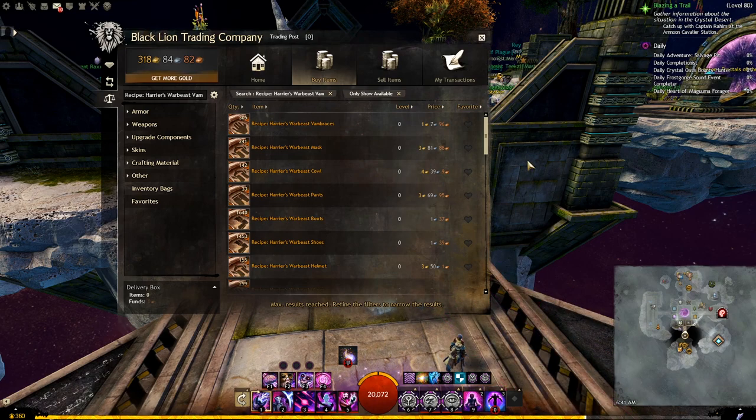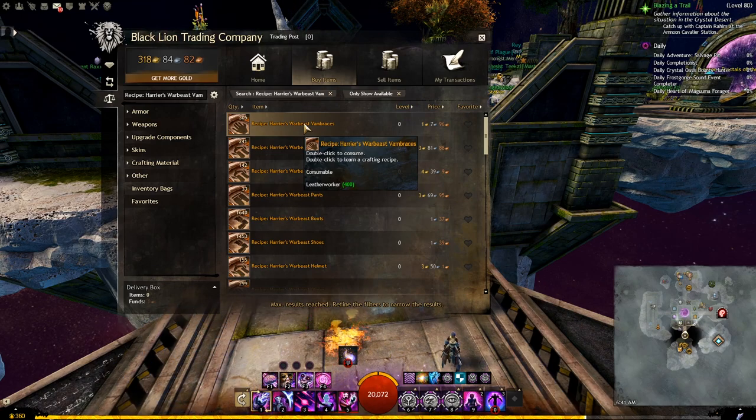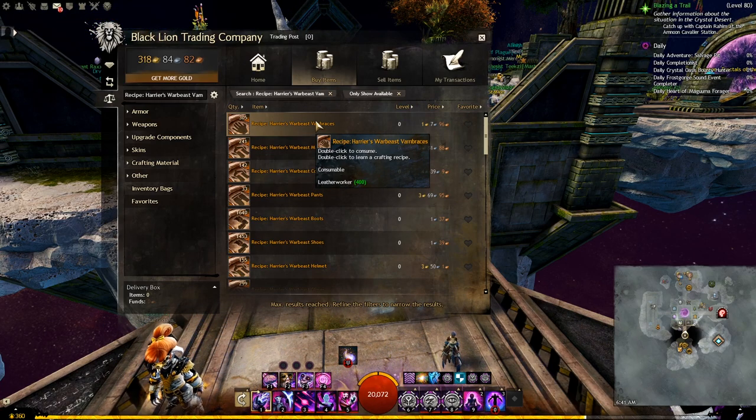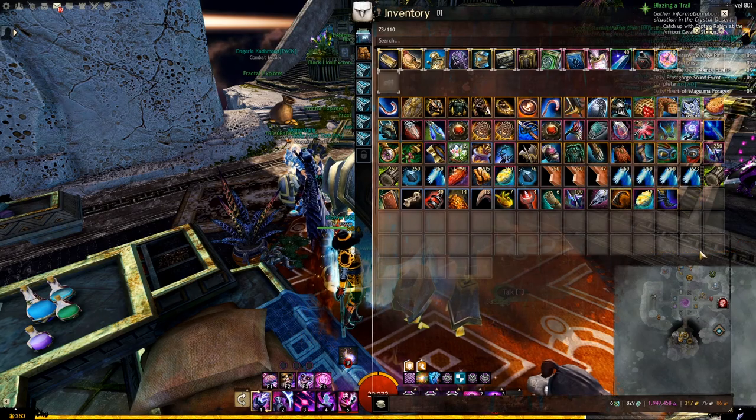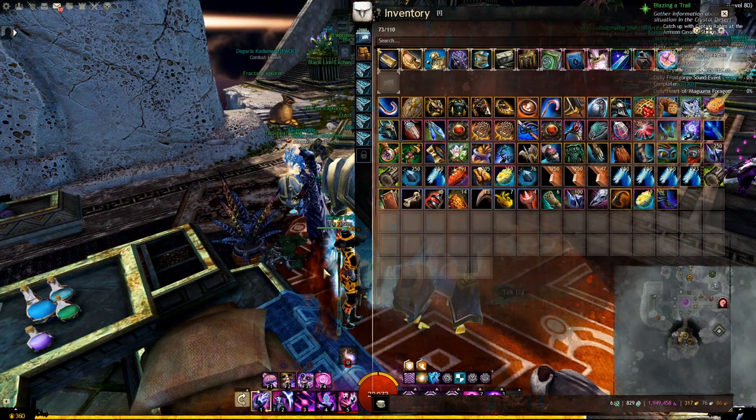Right now, as an example, I will show you how to craft a medium glove from the Warbeast Armor. The first step is buying the recipe itself. Once you pick it up, just double click and it will unlock, and now you can craft it.